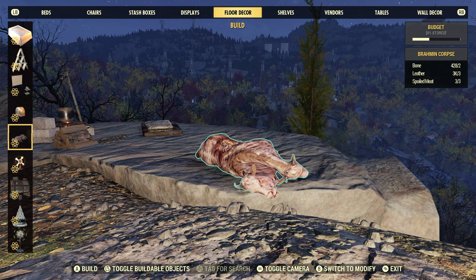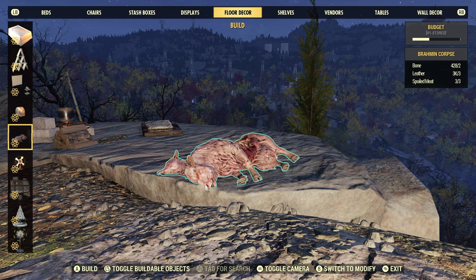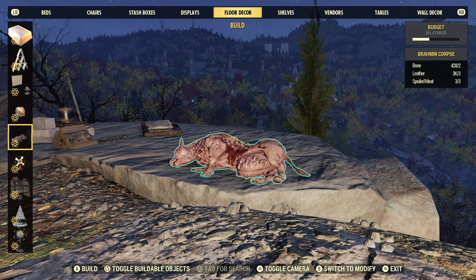Now in case you don't know how to get spoiled meat, the best way is to kill a couple of animals and just wait for that meat to spoil. You'll see the condition bar decrease, and it will no longer be whatever meat it was — it'll be considered spoiled meat under your food and drink section.